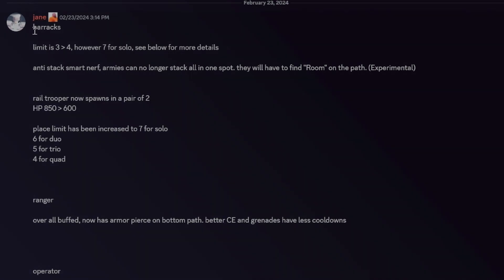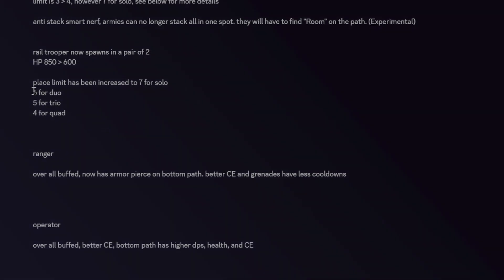First off, we have a barracks rework on the placement limit. We can place up to seven in solo rounds, which is going to be super helpful. Rail troopers can now spawn in pairs of two — their HP is nerfed a little, but pairs of two is better because they do a lot of damage. It's a six placement limit for duo, five for trio, and four for quad.